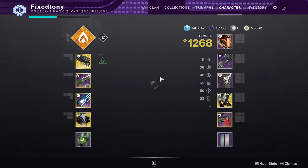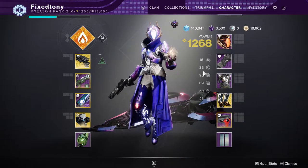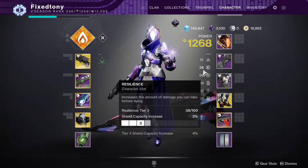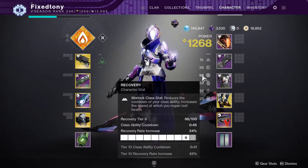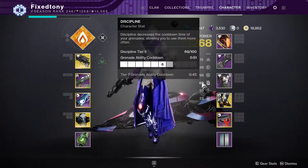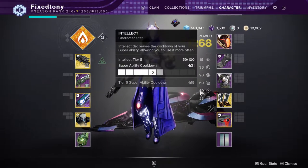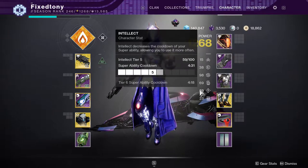Let's go through my stats. For PvP: mobility I don't care about. Resilience I want at least 60 on all classes - 60 really gives me that ease of mind. For recovery, I don't tend to hit 100 because the difference between tier 9 and tier 10 recovery is so minimal that tier 9 is fine. For discipline I'll go as high as I can, but not at the cost of recovery or resilience.